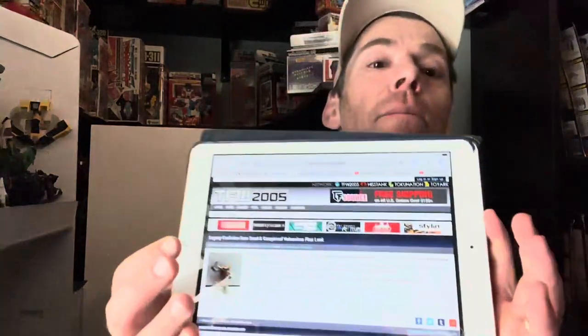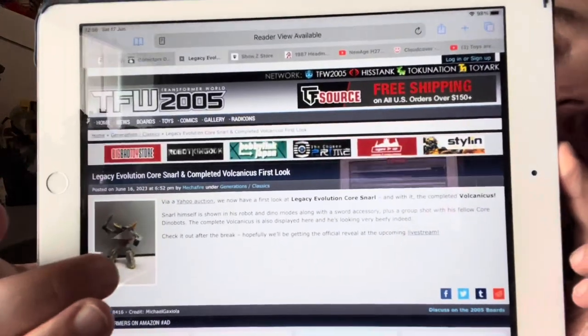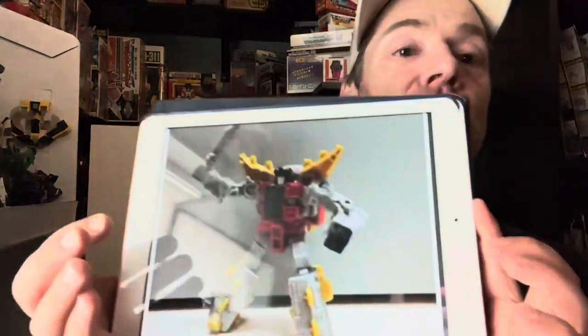Hello everybody, this is Toys R Us and for this quick news update I've got some images from the internet of the sixth Core Class figure, which is of course Snarl. This now means we can obviously complete Volcanicus. I've taken this from TFW2005 and I've zoomed in on the pictures for you - if you want to see them without the reflection, head there yourself.